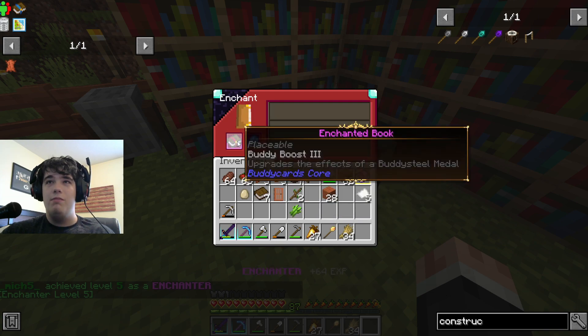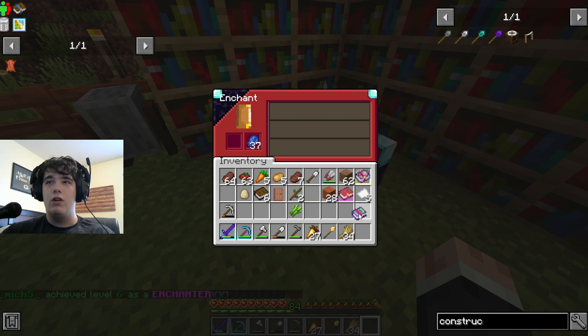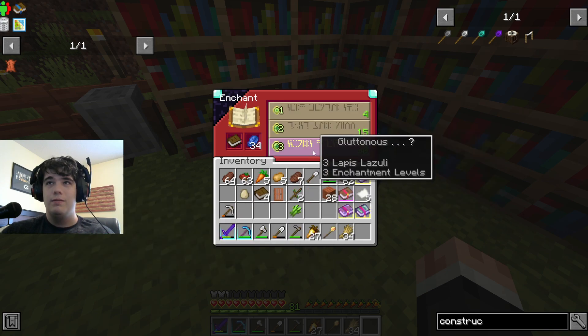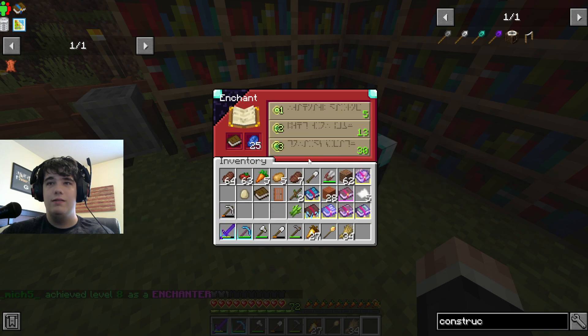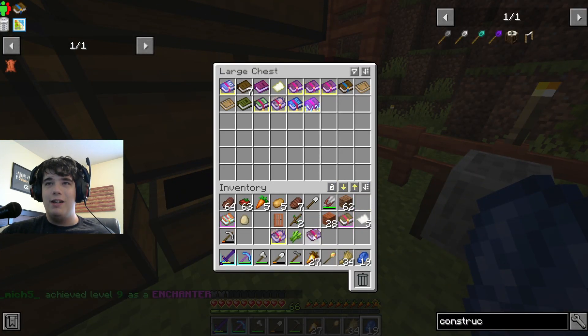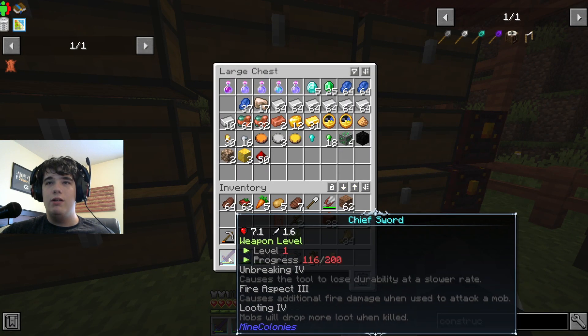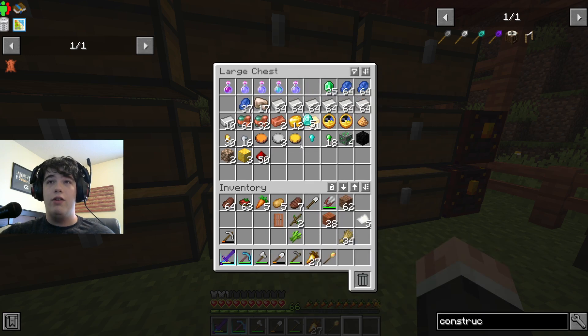Let's make a couple of books and enchant them to see what we're working with. We're getting things like 'straddle jump three,' 'buddy boost three,' 'heather teleport,' 'warping bite,' 'prop four' — a lot of pet-related enchantments from these books, which isn't exactly what I was hoping for. I was hoping mostly for vanilla enchants, but if that's mostly what we're dealing with I might be out of luck for sharpness. For the pickaxe though, I can just make another diamond pickaxe and grind for fortune.